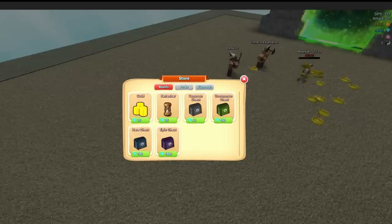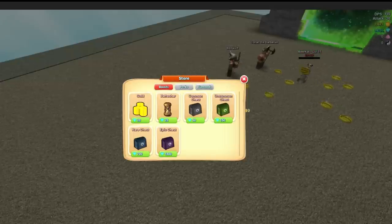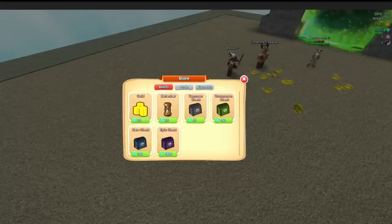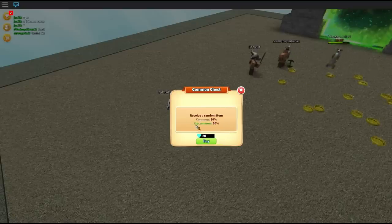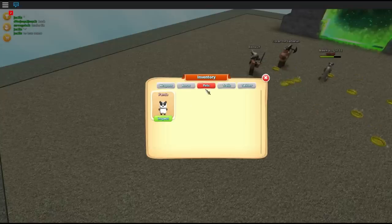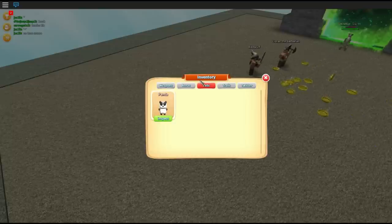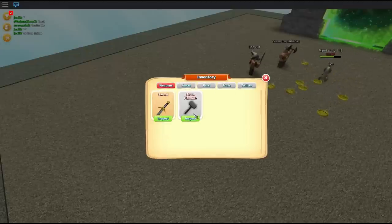I'm just quickly going to figure out how much I can use here to make sure we have enough when we want to buy the epic chest and don't use it all. We got to start with the uncommon — that's the warm-up to this whole thing. So, receive a random item: common 80%, uncommon 20%. Let's go! We got a stone hammer. As I said, this might be a very stupid thing to do. See it as an experiment to see whether buying crates so early on is good.